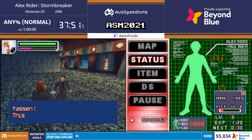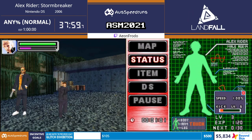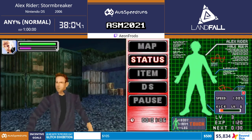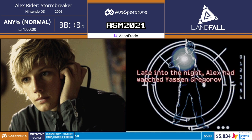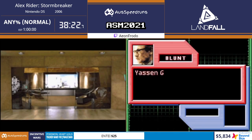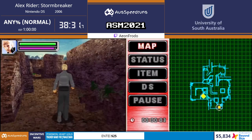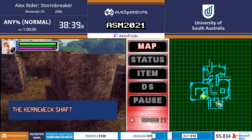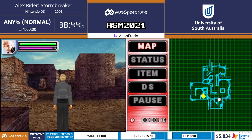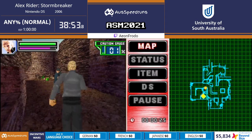That guy next to the main villain is called Yassen Gregorovich - he's like a Russian assassin and apparently his people don't like mistakes. Yassen is a big part of the books. We're gonna enter the mine here - we don't need to fight anyone, just v-line straight to the mine. Are you kidding me? He's just gliding there, he's damn smooth.